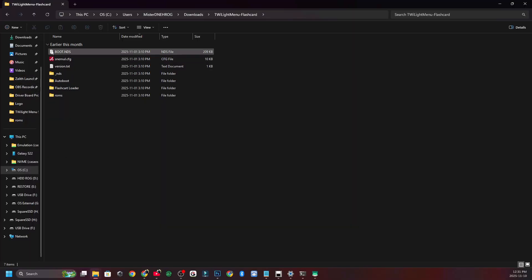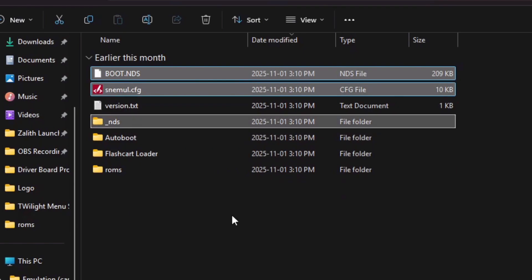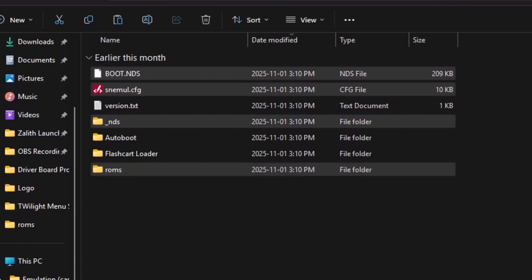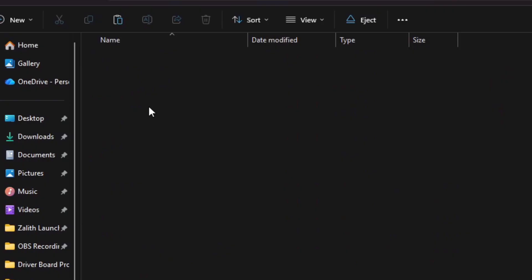The files that we're going to grab: you're going to grab the boot.nds, the snemule, the underscore .nds, and the ROMs folder. Right-click on them and click Copy. Navigate to your SD card — mine is USB Drive F — and paste them right there.